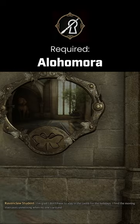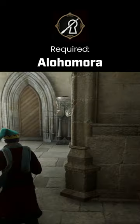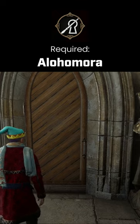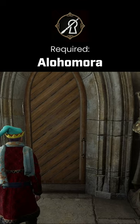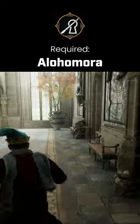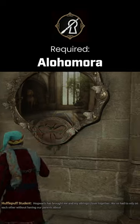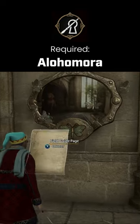You see a statue on the left and a pot on the right. There is one thing you guys are going to need to get this butterfly — you're going to need Alahamora. You're going to unlock this door, run this way, and the butterfly is just chilling on the pot. And there we go. Bam! Another one complete.